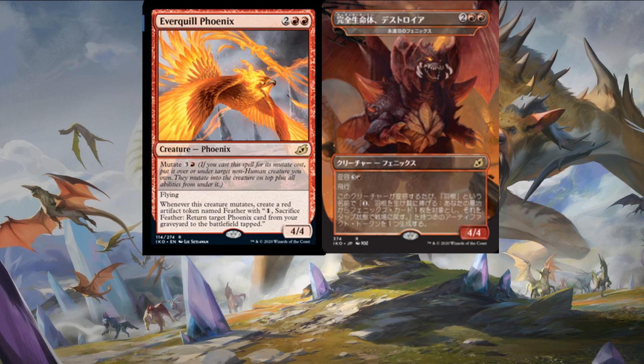Here's a Godzilla alternative artwork. This goes with the Everquill Phoenix — two colorless and two mountains for a four-four flying phoenix with mutate. Whenever this creature mutates, create a red artifact token named Feather with a cost of one — sacrifice Feather, return target phoenix card from your graveyard to the battlefield tapped. This is a tribe that doesn't need any help getting creatures out of the graveyard — more misery in the form of a flying death boar. Beautiful.